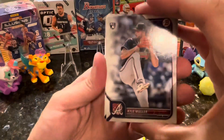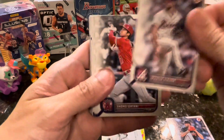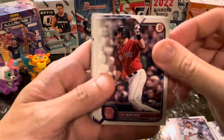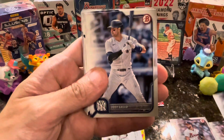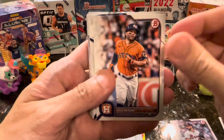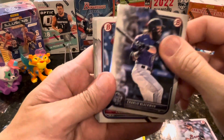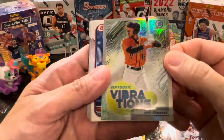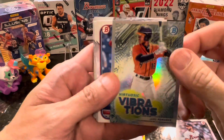Rookie cards first! Okay, we have Kyle Muller, Spencer Strider, Shohei Ohtani, J.D. Martinez, Francisco Lindor, Joey Gallo, Jose Altuve, Charlie Blackmon, and a vibrant chrome of Heliot Ramos — that's a cool looking one for the Giants.